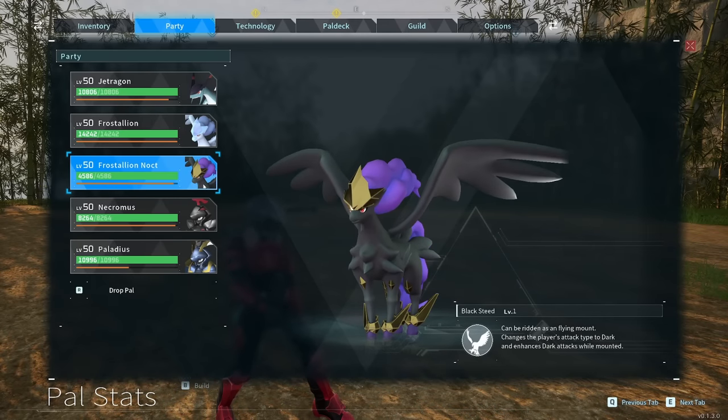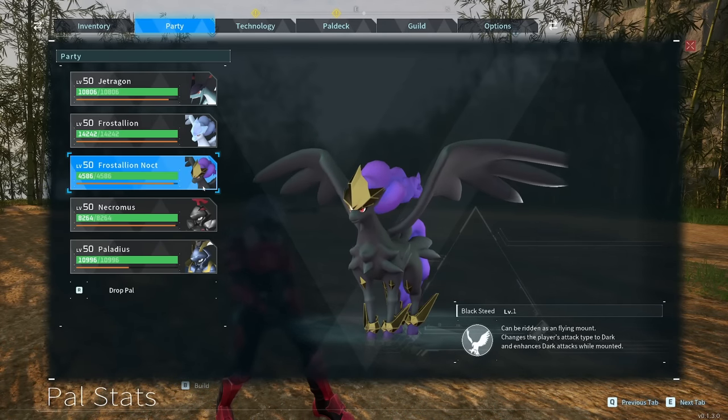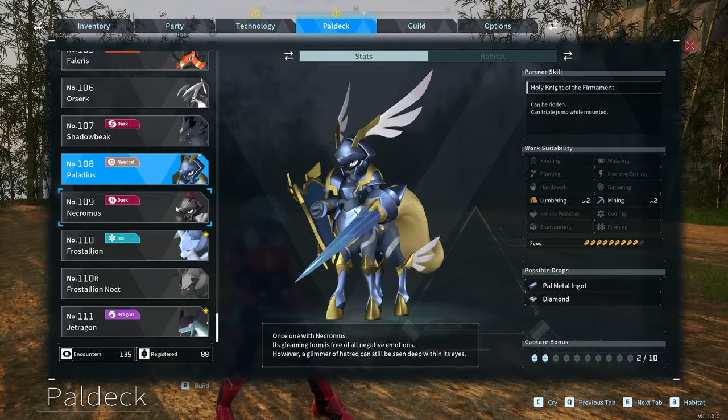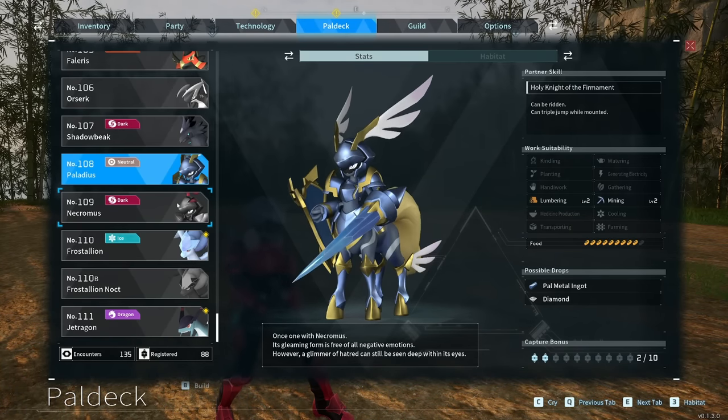Frostallion does have a variant called the Frostallion Noct, which is probably one of my favorite looking pals in the game. And honestly, these things are just ridiculously powerful.